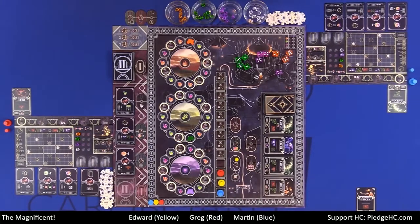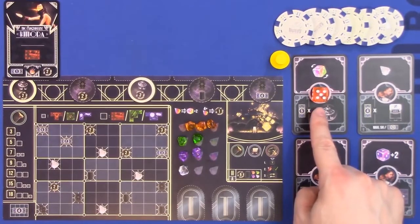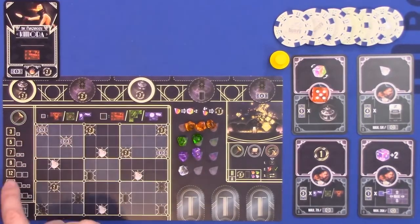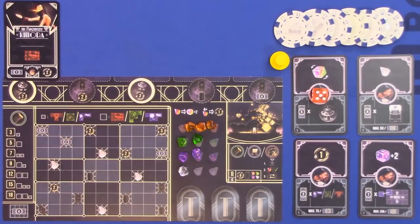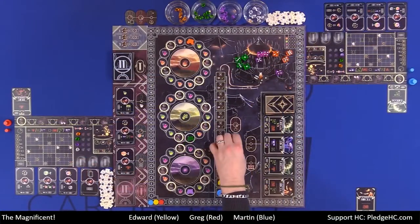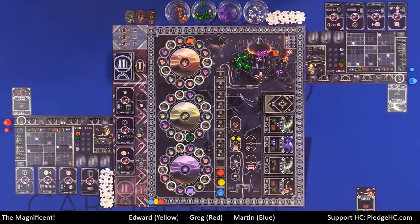Moving on to the second available action: the build action. Using the same example, I spent some gems and boosted this up to a nine orange. We look over to the build symbol and the chart - a nine says I can get one large piece and one small piece, Tetris-wise, to place into my camp. It's an orange die, which means I must take one of each piece. However, if I had spent at least one trainer, I can change the color of a piece that I am taking. So if I put a trainer out, maybe I want the large green and the small orange. If I were to spend two trainers I could actually change the color for both of the pieces.